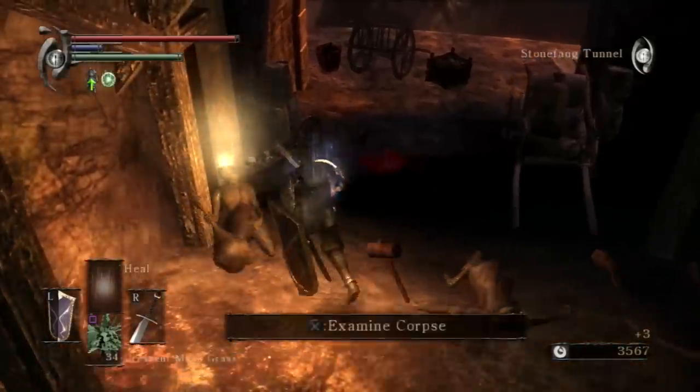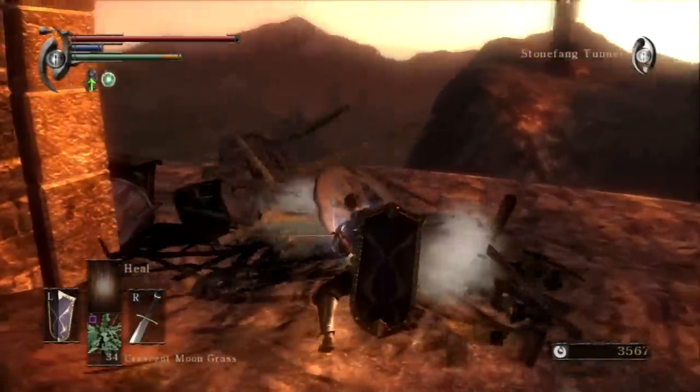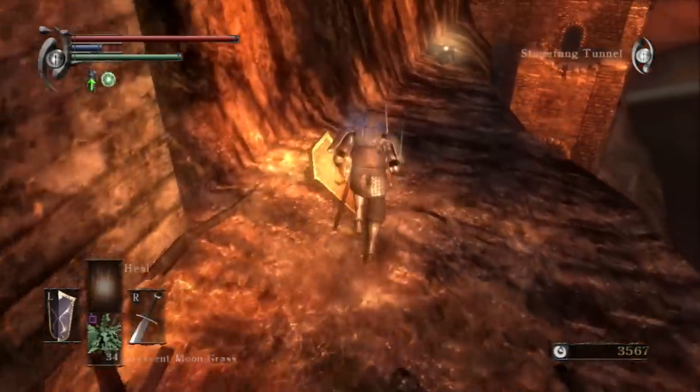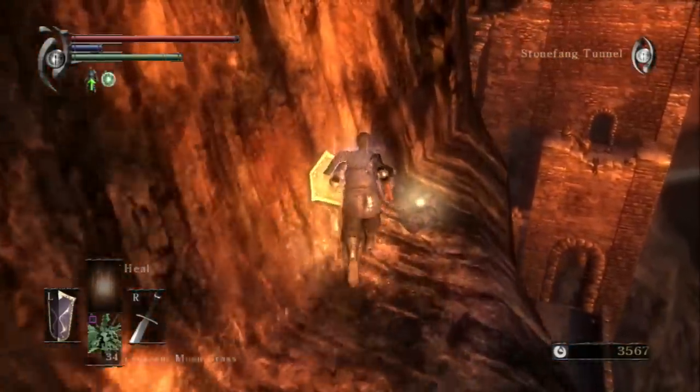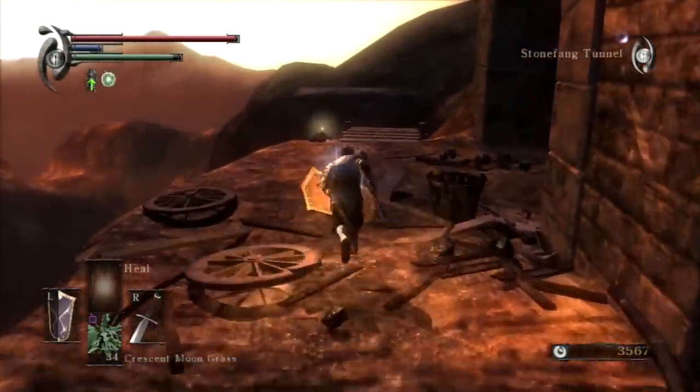I believe Ed is the blacksmith that we find — the one we unlock a shortcut to in this level. And he, if I remember correctly, is the scalier of the two blacksmiths, Baldwin being the one who's back in the Nexus with fewer scales.